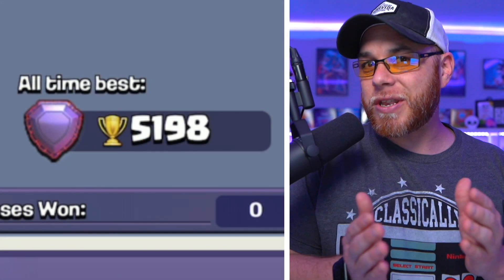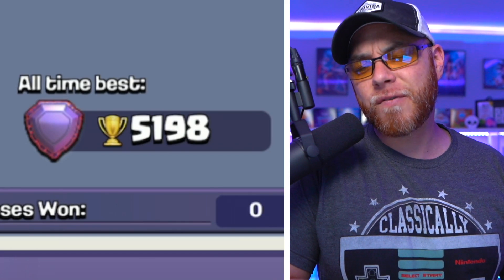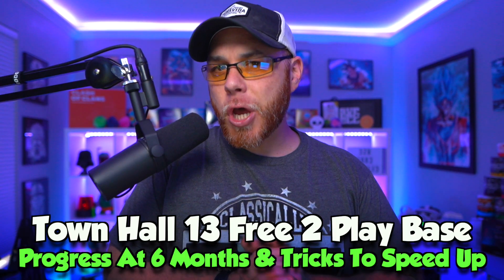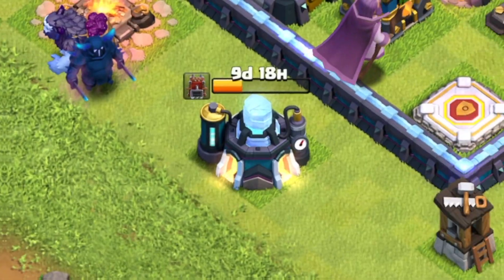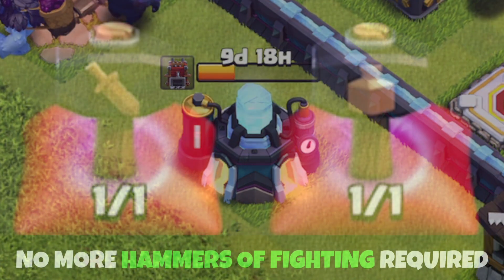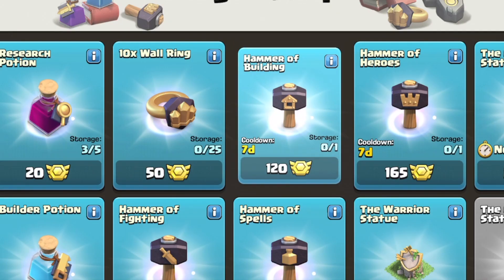Unfortunately, that was not my best — we had 5,198 at one point, but due to the Town Hall 14s, we lost it. In today's video, we're going to get you caught up on what's been upgraded on this base, as well as our laboratory upgrade strategy, and why we stopped buying the hammers of fighting and instead buying hammers of building.